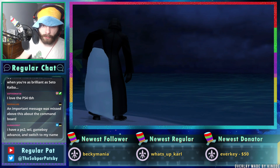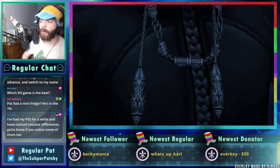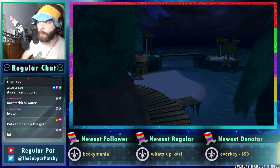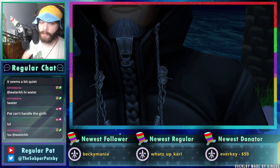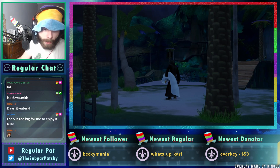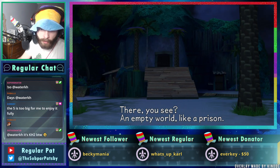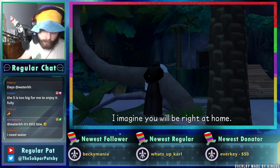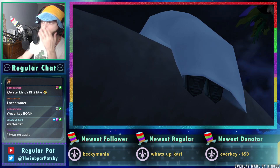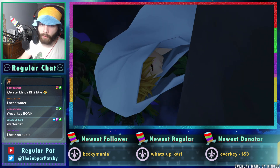Looks like we're doing the Aqua run first. When you do command board, yeah, do it in Mirage Arena — I think we learned that the hard way when we did the level one file, because we needed to get the secret reports to do the final episode. We're watching the cutscenes, that's what the poll came back with. It's a quiet scene right now, so it's hard to test the audio levels.